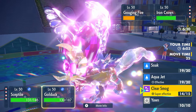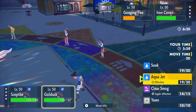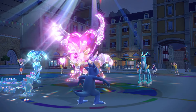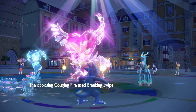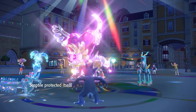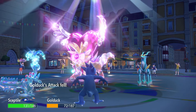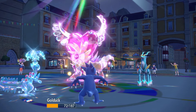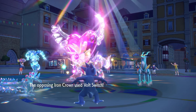I can try going for another Soak here — let's just Soak the Iron Crown, screw it. We're gonna Detect again. She's probably gonna go for another Breaking Swipe. If I had to guess, maybe an Expanding Force onto Septile — there's no way he just leaves Septile to do whatever it wants.